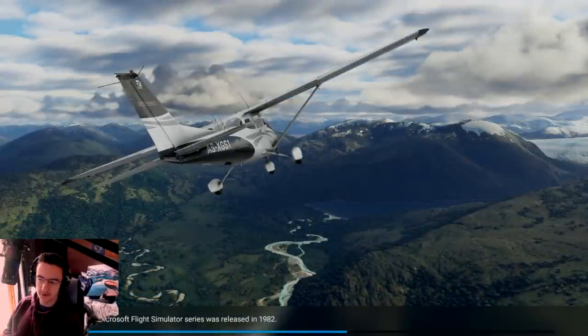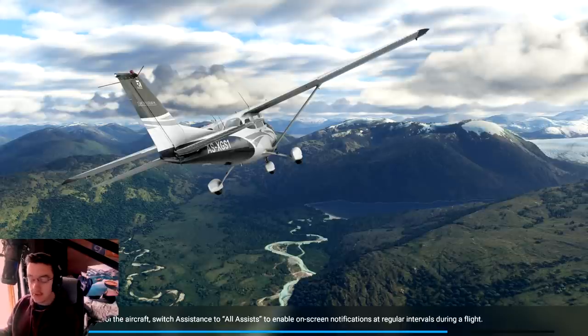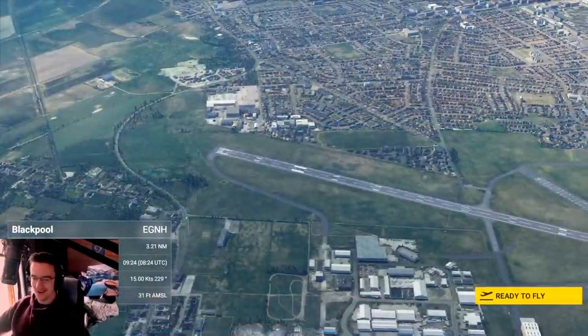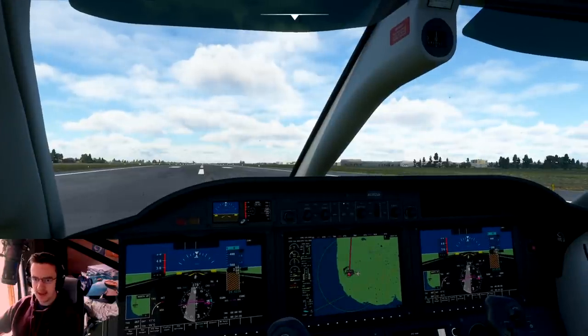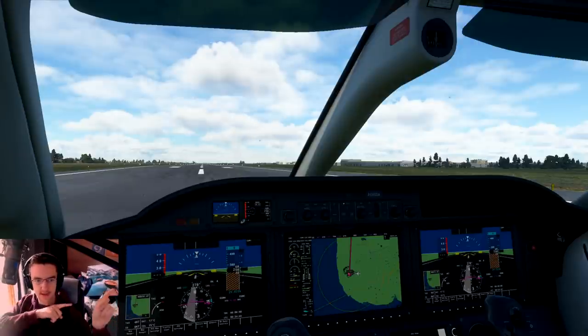I'm pretty sure we are gonna be on the runway already, so we won't actually have to start this plane. Sometimes you do have to start the planes, but if you spawn on the runway you don't have to. If you spawn on a ramp or at the gate, you do have to start the plane there. This is Blackpool — ready to fly. The propeller should be spinning and everything should be good.